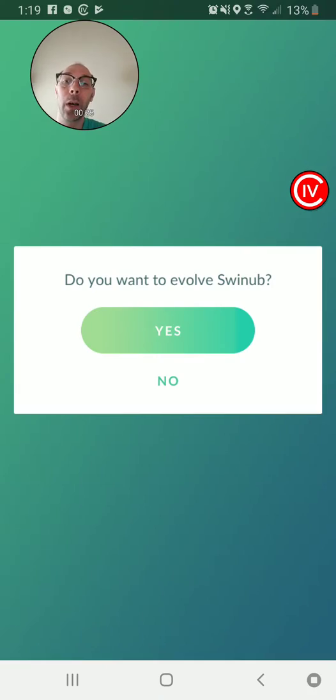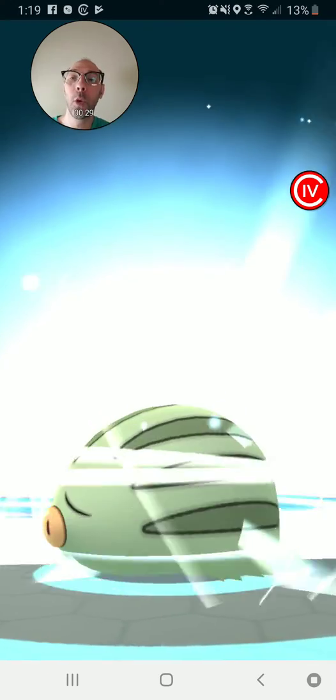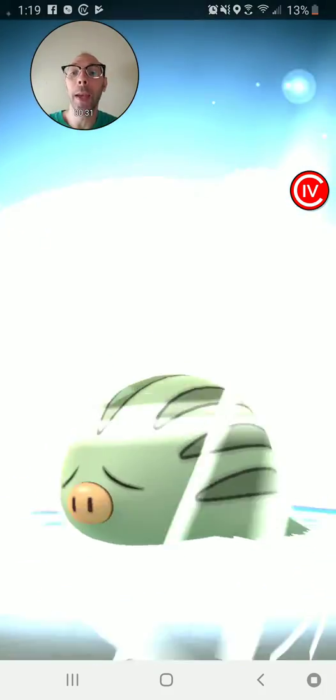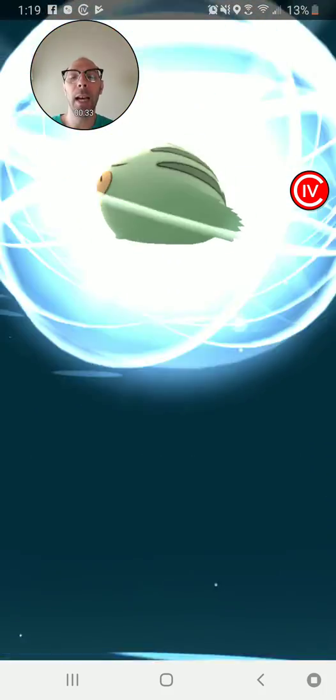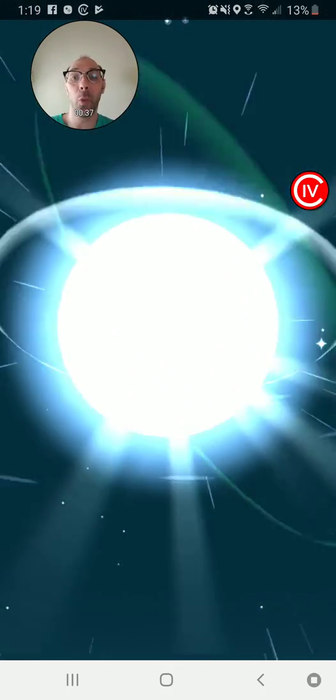We're going to evolve this Swinub, just to evolve it because we can, into a Pilowswine — because that's what it is. And it's a god-ugly, nasty color, of course, when you see it.